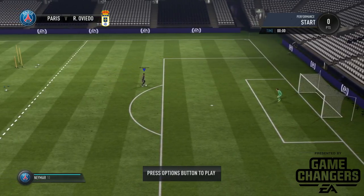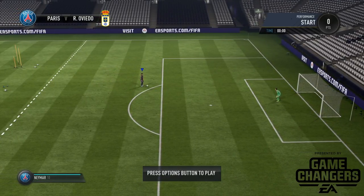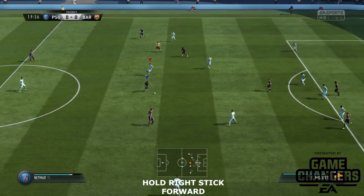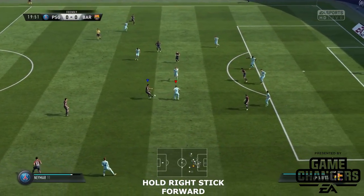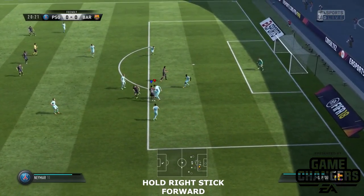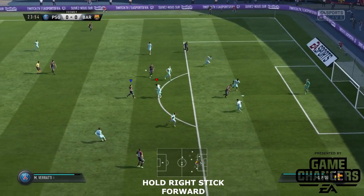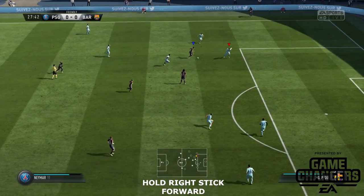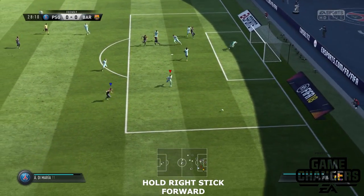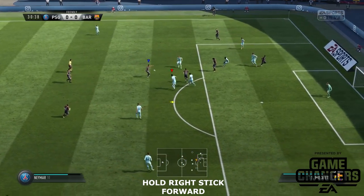Some of the goals we're going to see in top 5 goals are going to be incredible. Now it's time to see the new upgraded flick over trick being used in FIFA 18. Hold the right stick forward and look at how glorious that new skill move looks in game. And that was actually a bit of a pass there — every now and then when a defender gets in the way it can also lead into a pass.